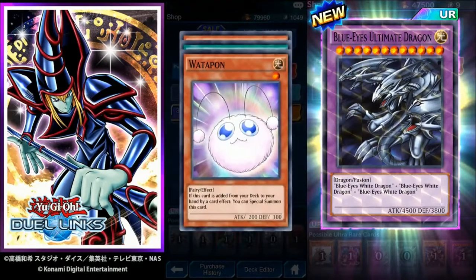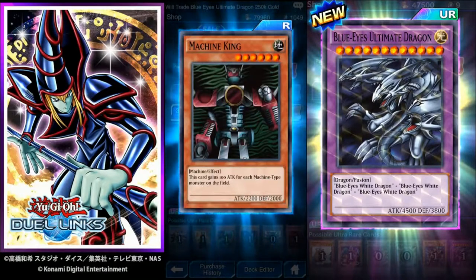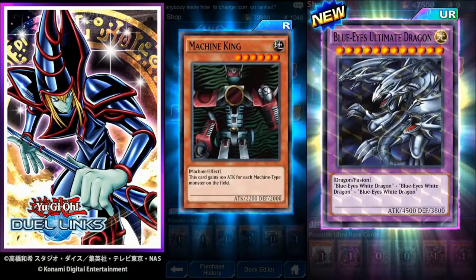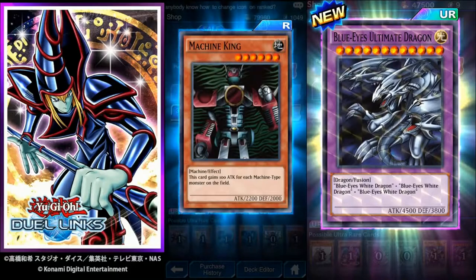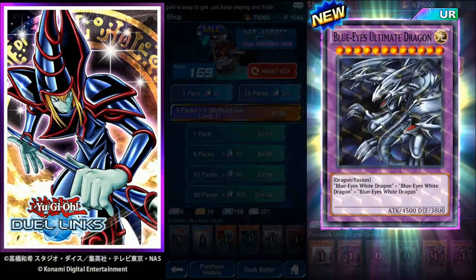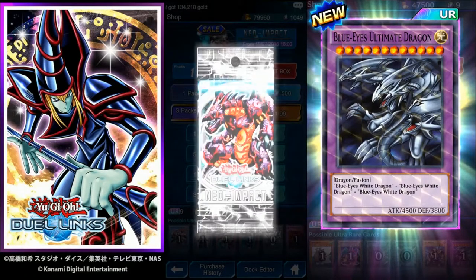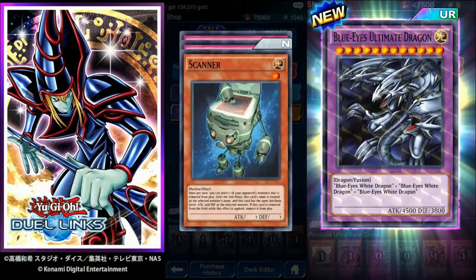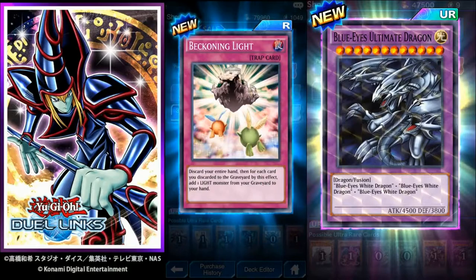First pack: Wadapon, Buster Rancher. I already pulled all these cards — if you want to see that video, it's my newest video besides this one. Machine King, not a bad card. Single Karibo, no Shimmer. Scanner. Ray of Hope. And Beckoning Light — discard your entire hand, then for each card you discard to the graveyard by this effect, add one Light Monster from your graveyard to your hand. Cool.